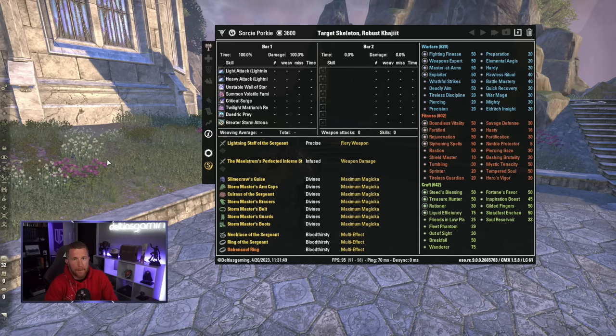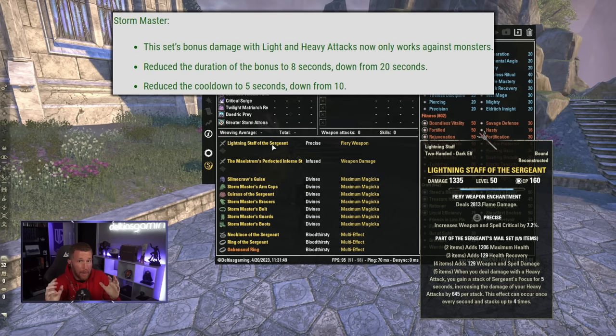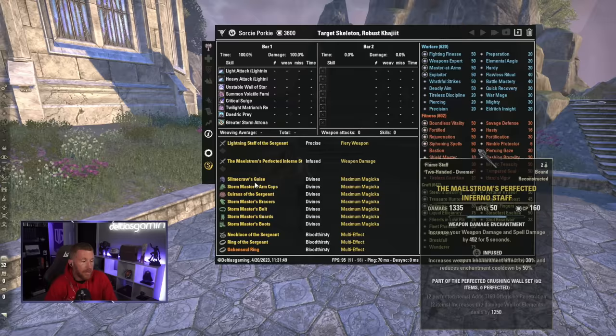Now back to the video. Here is the overall general Oak Console build: two popular five-piece sets along with the Oak Console mythic that locks you into one bar. The most popular five-piece is Sergeant's Mail, which comes from a base-game dungeon. As you heavy attack it builds up stacks that make your heavy attack do a lot more damage, and those stacks fall off if you don't consistently heavy attack every five seconds. This is your bread-and-butter main source of damage, and if you play Oak Console properly you can maintain this 100% of the time.